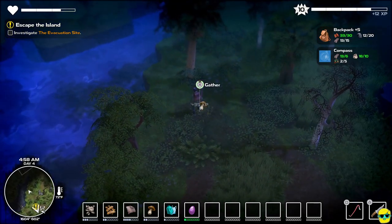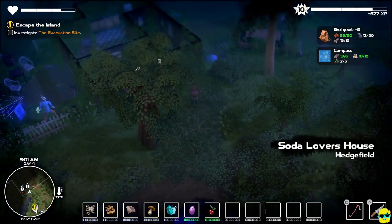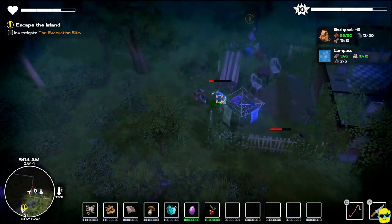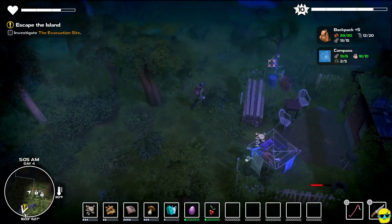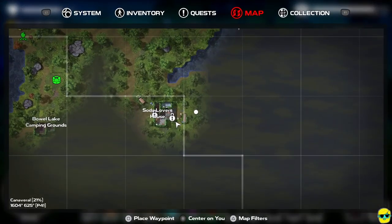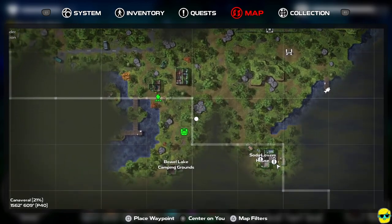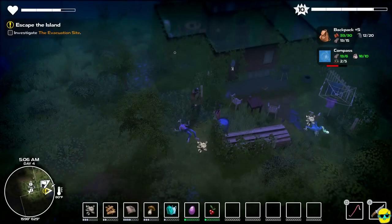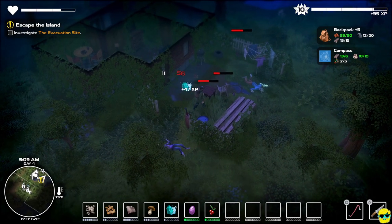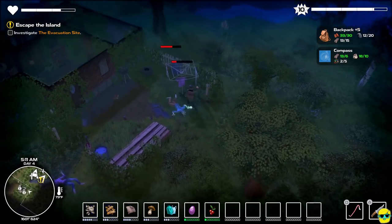Gather it. Berries. We got the soda lover's house. They love soda here apparently. And where are we? So this soda lover's house is locked, so we need a lockpick — which is one of the reasons we want to level up. And this is an obelisk, and we are going to actually need to go the other direction.